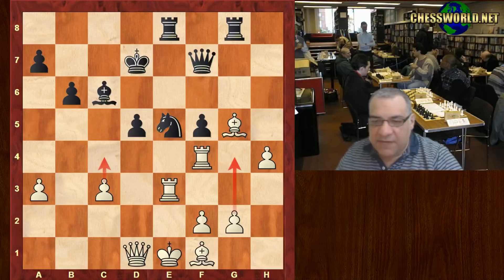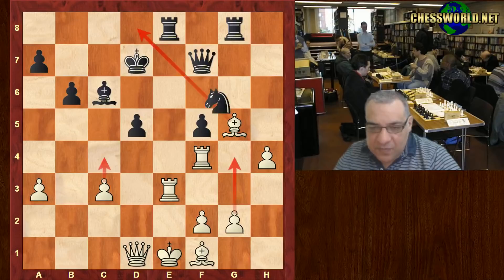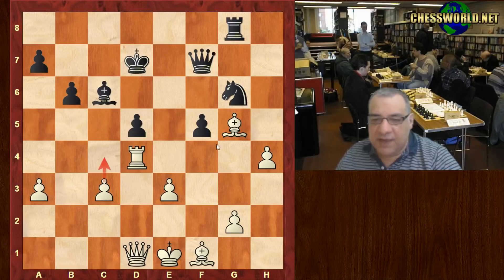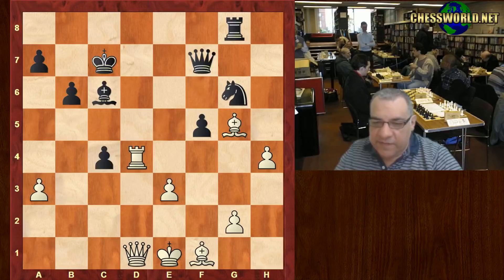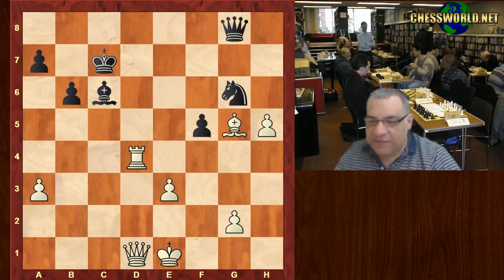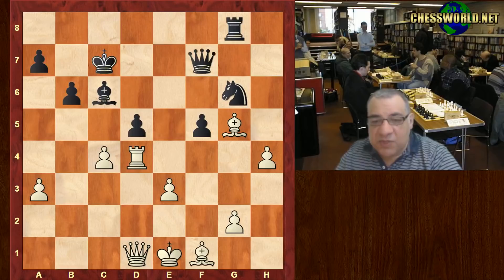Knight takes f4, rook takes f4 — keeping the block on the g-file and the bishop cutting across. Ng6 hits the rook; the rook moves to d4, keeping that nice blockade. Things like c4 are very dangerous. Rook takes e3, f-takes e3 keeping a good grip on f4. Black's pieces are hemmed in — like that bishop. Kc7, c4 — trying to open things up for the two bishops. Bishop takes e4, Qg7. White just takes that, h5, and the game ended here. White is just the exchange up.